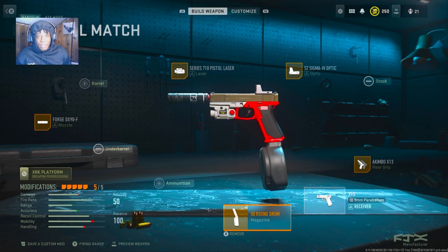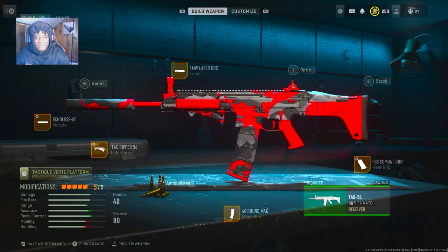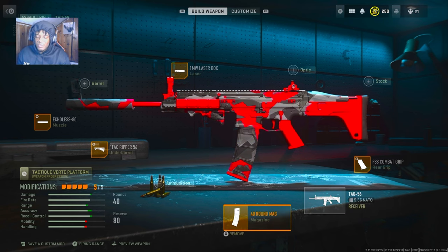If y'all are not running this, this is really the meta now. And this is the TAC 56. This AR is probably a two-shot, three max. It's a heavy duty AR — really, really overpowered. If you don't want to run the 40-round drum, run the 60, but I prefer 40. The 60 felt kind of slow — I played with it and didn't really like it, but switched to the 40 and was a bit faster. But without further ado, don't forget to like, comment and subscribe, and let's get into that gameplay.